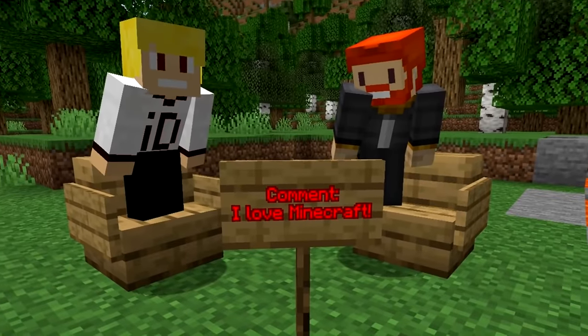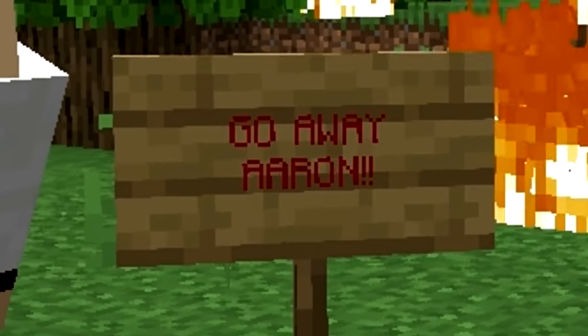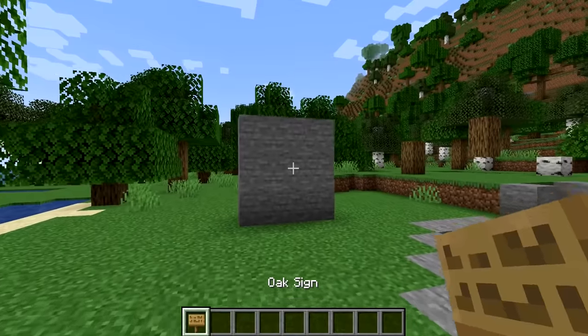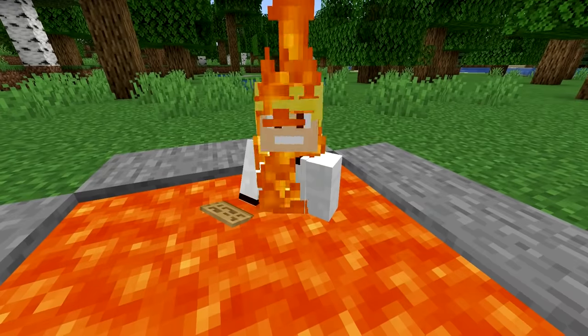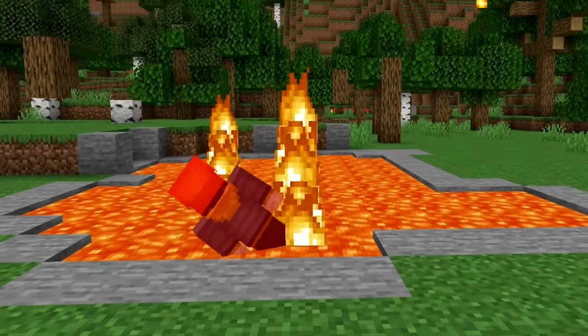Number 17. Signs in Minecraft are very useful, whether it's to tell your friend to go away or act as a cool design for a chair. Signs are also really annoying because when you place a sign on a block, there's actually a gap between the sign and the block itself, which is bothering me a lot. I wish I never knew about this. Let's move on.